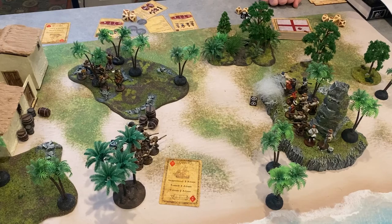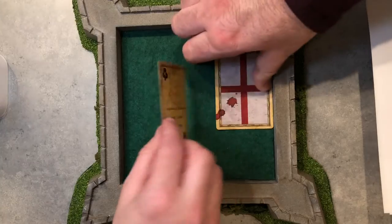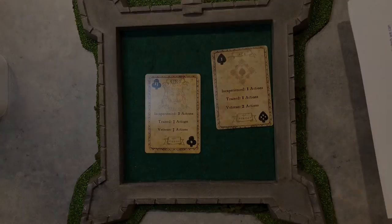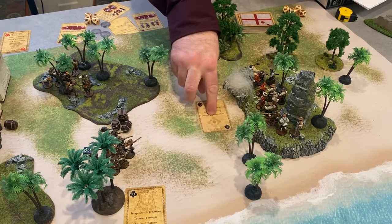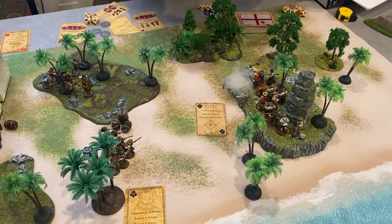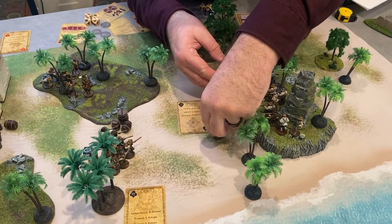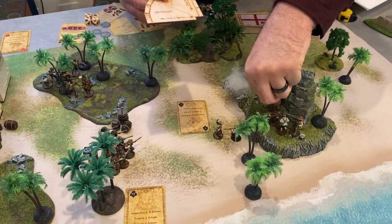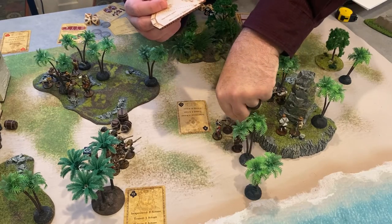With that, my command unit's activation is over. Looks like my spade beats your club. I'm going to activate the only unit I have left — my command unit of Freebooters — with my spade. The spade gives my trained Freebooters only one action, and for that action I'm going to move my Freebooters out of cover towards your Milicianos. I'm only moving them 3 inches because they do not have Scouts.